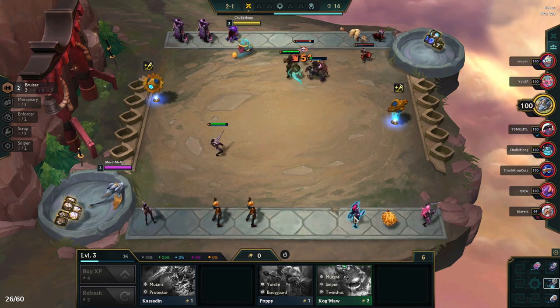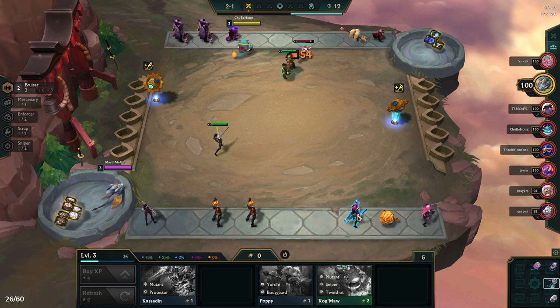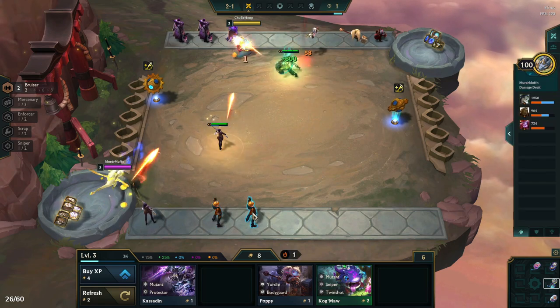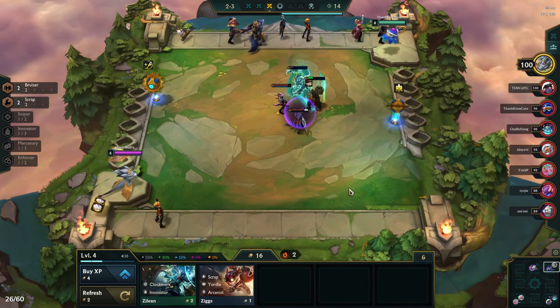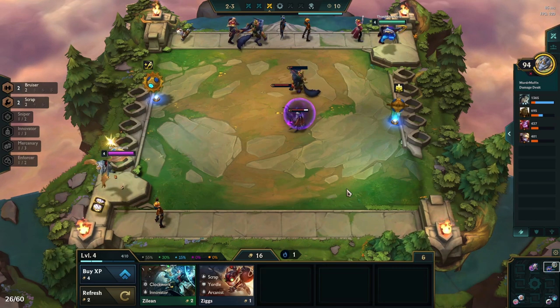I almost prefer to lose streak earlier on because you're guaranteed to get your item. Though here I did win streak, and win streaking is fine as long as you actually keep it. If you don't keep it then you're basically just wasting econ and goofing your items for no reason. Scrap helps with that a little bit but it can only do so much. At 2-3 we lose, which gives us a little better item priority.